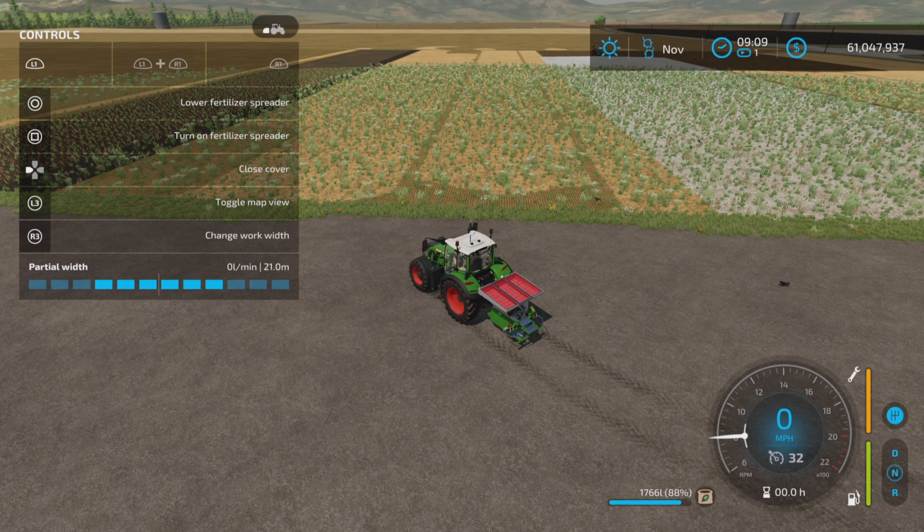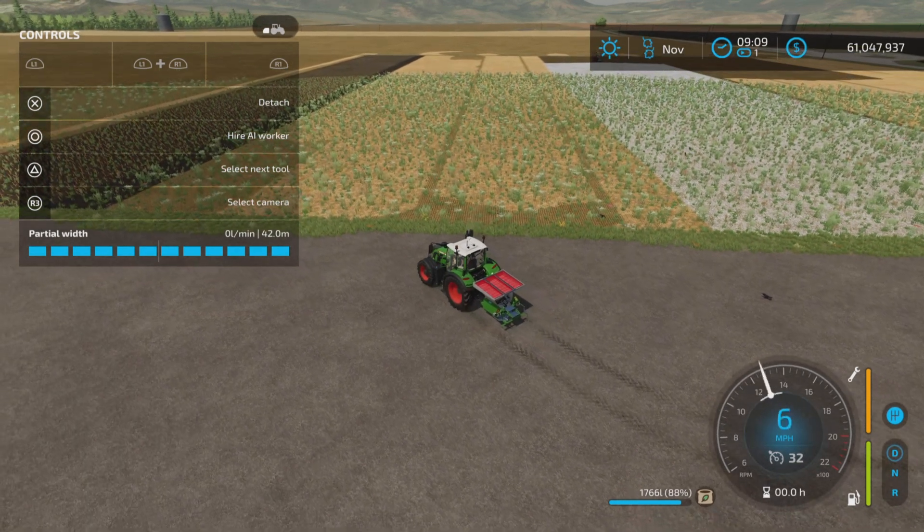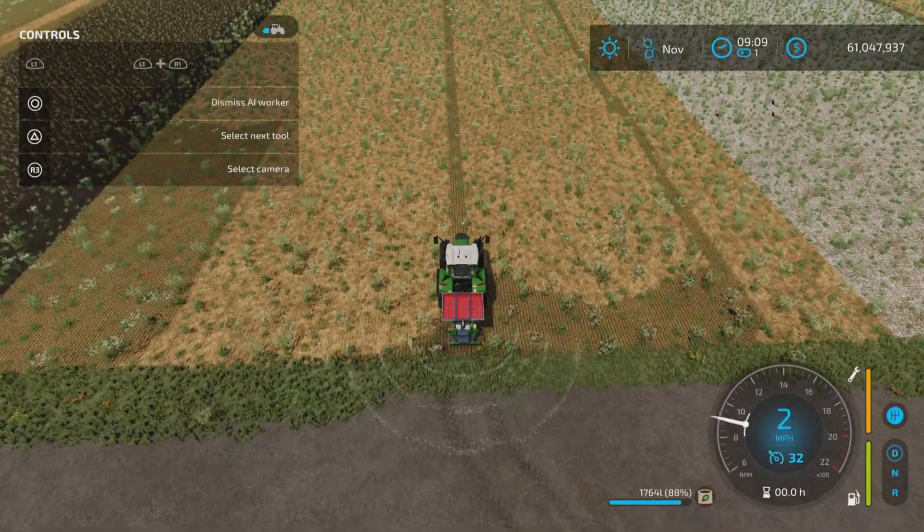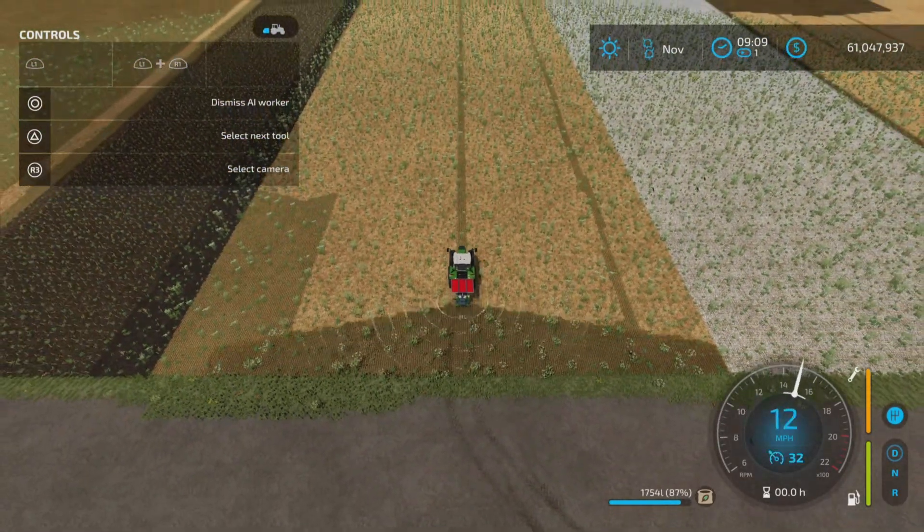You can adjust the working width from 42 down to 36, 30, 21, 18, 15, and then back to 42. Over here, this is what 42 meters looks like — it is wide.